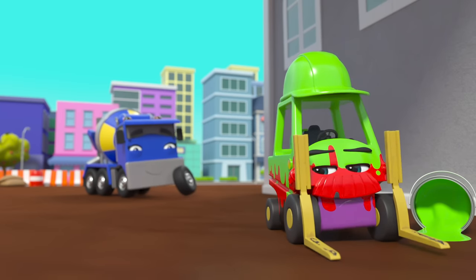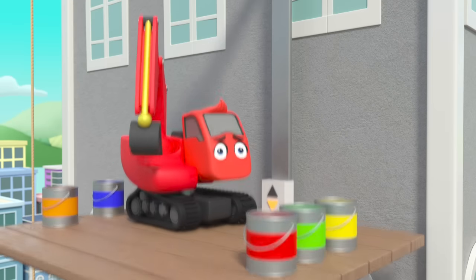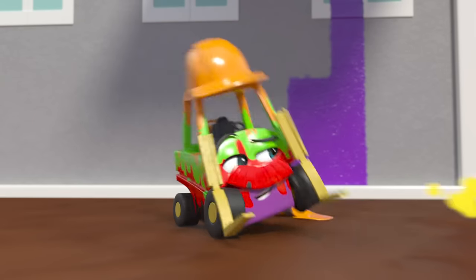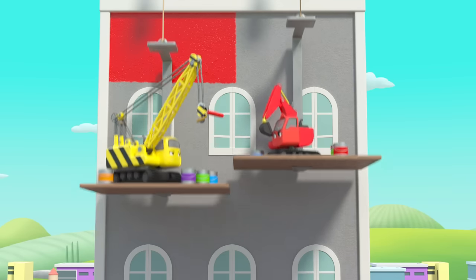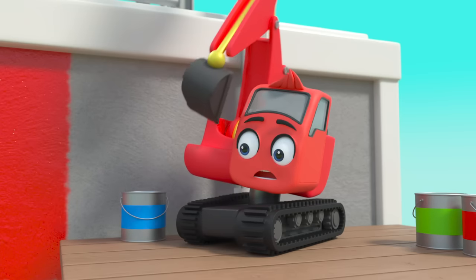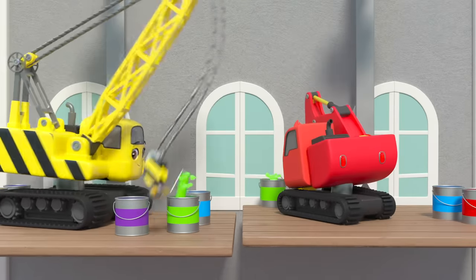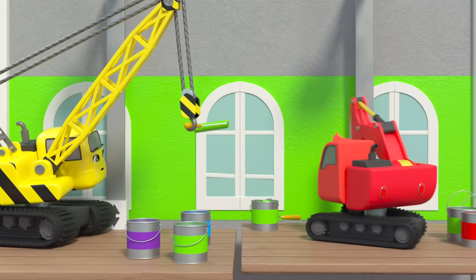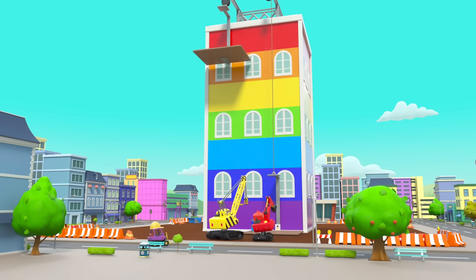Mr. Rubble is covered in paint. Daisy looks determined to fix this up — she goes, but that sends Diggly down again. Oh dear, this is getting very messy. But Diggly has realized that they're both connected and need to work together as a team. That's much better! Great job guys — wow, that building looks amazing!